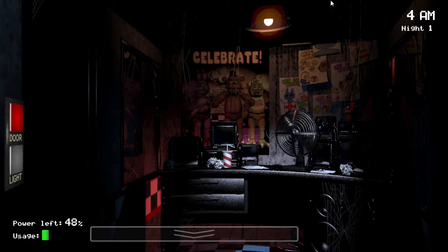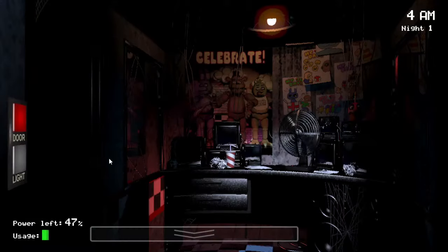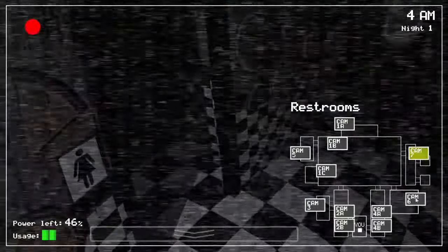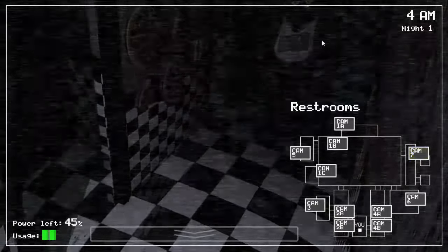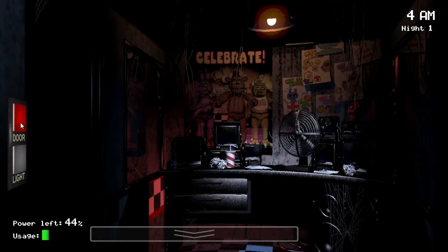It is now 4 a.m., so everyone's AI level has reached the maximum that it will be on night one. Bonnie's still just hanging out there. And Chica should have left by now as well — her AI level is two. She is, in fact, gone. Let's see if we can find her. She is in the restroom; she's a little hard to see but she is up there. Chica isn't someone you really have to worry about on night one — the chances of her being outside your door are very, very unlikely.